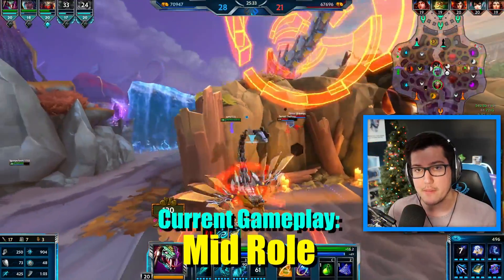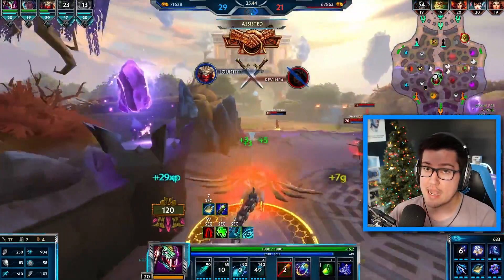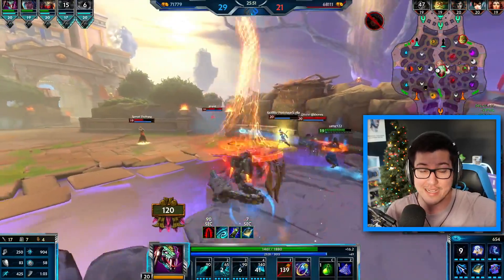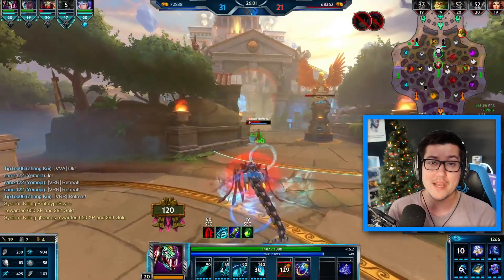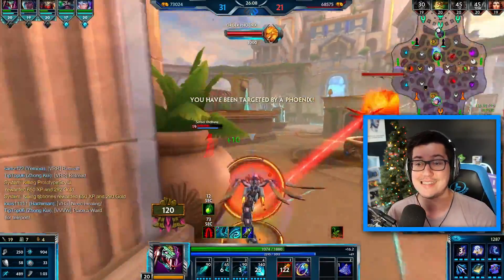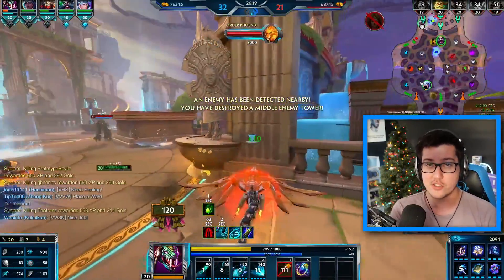Mid and ADC roles go hand in hand, so we'll cover them together. In a team fight, your job is to stay near each other. Mid and ADC need to be able to see each other and kill each other's targets — without standing on top of each other. You don't want to be in range of a single Kraken hitting both of you, but you do want to be close enough that if a jungler jumps on your hunter, the mid laner can immediately help kill that jungler, and vice versa.